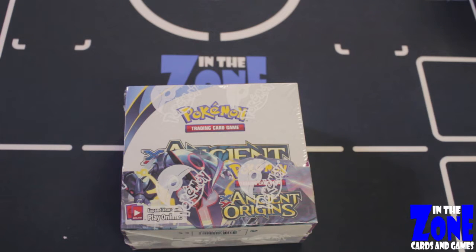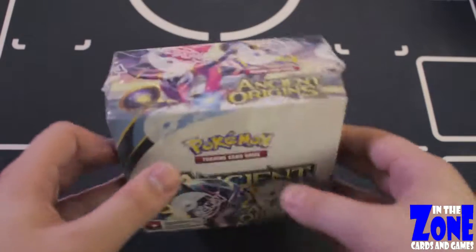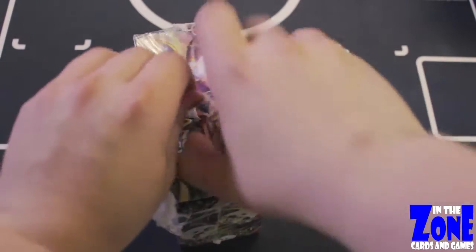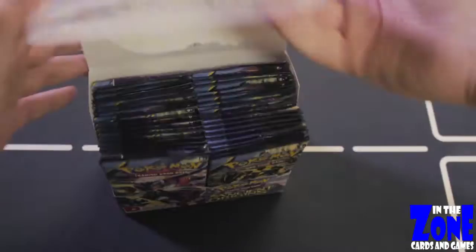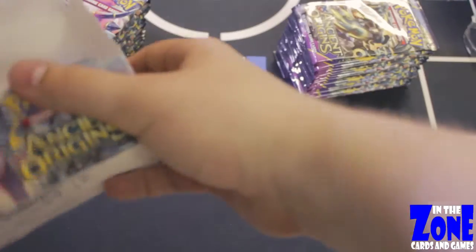What's up players? Welcome to The Zone Cards and Games. Today we have another Ancient Origins booster box opening. We are still on the hunt for Full Art Hoopa, Full Art Lugia, and a Gold Trainer's Mail, and a Full Art Steven. That would be pretty cool too. So we're going to go ahead and just rip right through these, hopefully at a quicker pace than our first unboxing.